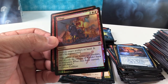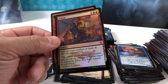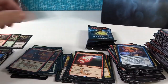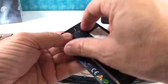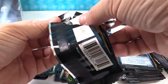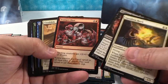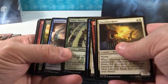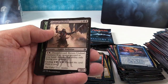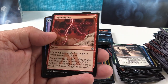We got Pillage as our foil — that is a cool card. I remember that in Alliances: destroy target artifact or land. Sweet. I like land destruction stuff — frustrating to play against, and it's tough to pilot those decks, but I like the idea of it. Fundamentally, your opponent needs lands, they need mana; if you can take that away from them, it's tough for them to do anything. That's why Wizards doesn't do a whole lot of that — because essentially your opponent cannot play the game.